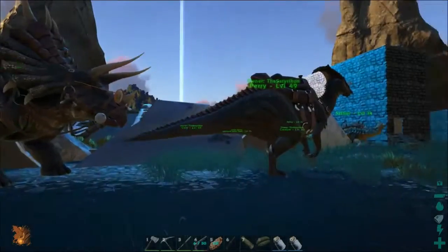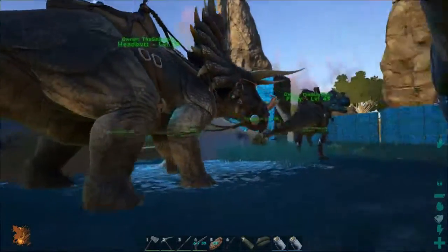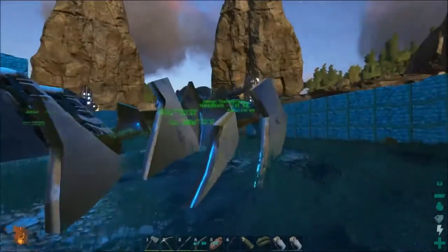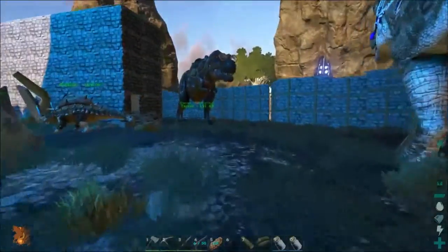We have Headbutt at level 58 and Parry at level 49. They're just there to carry weight for me when I farm. That's pretty much all the updates from today.